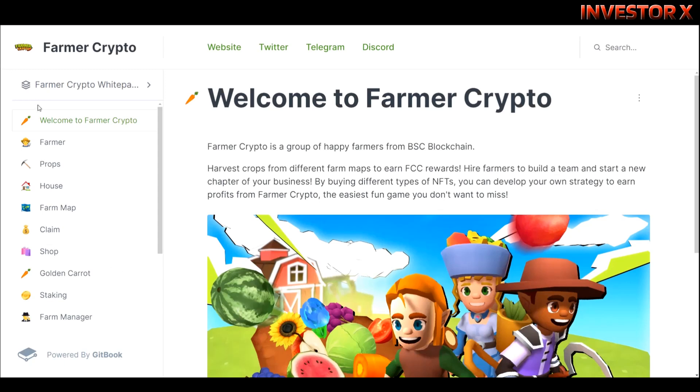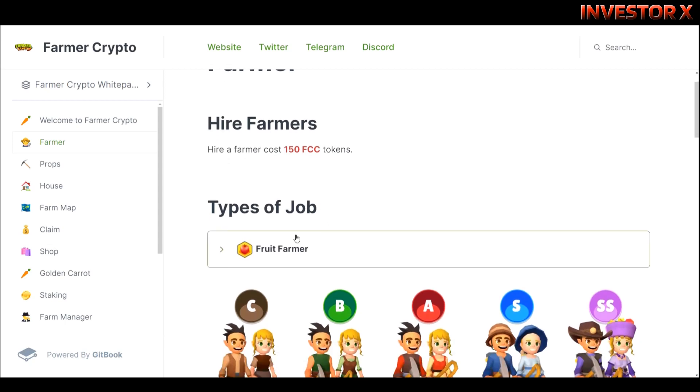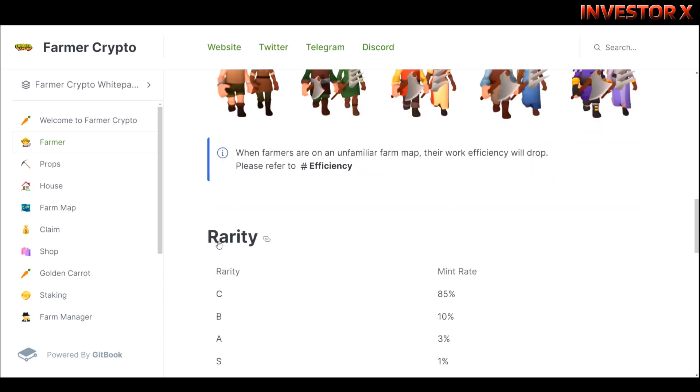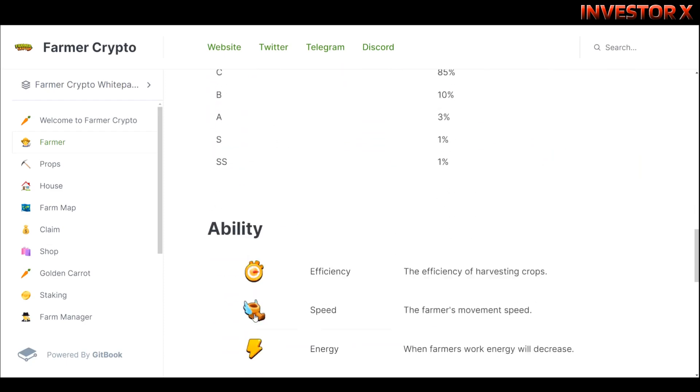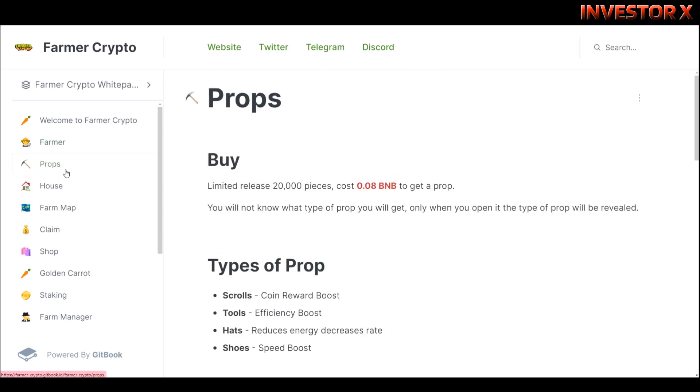Meron ditong Farmer — kailangan mo lang ng 150 FCC tokens para makapag-hire ka ng farmer. At ito meron syang sari-saring jobs: fruit farmer, vegetable farmer, mga flower farmer. Makikita mo din dito yung mga rarity, yung mga ability, yung mga value.